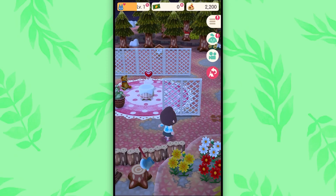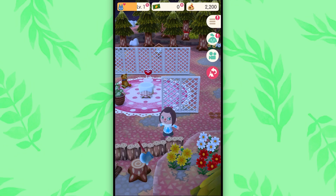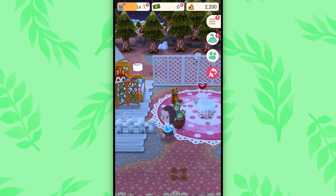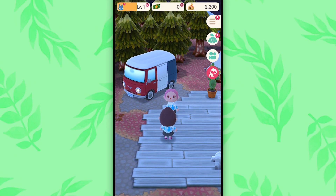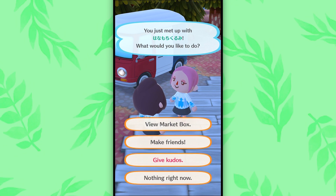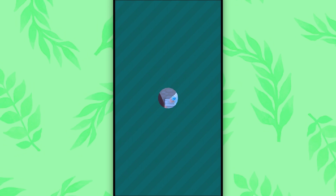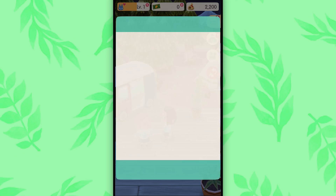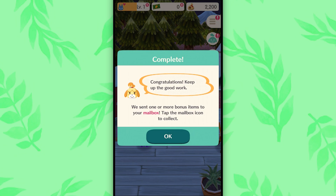She's got so many friends. They're just chilling. I'm Mr. Axe. How do I get in? You just met up with Hana Mo Chiku - Rumi, Rumi. Give them your kudos. Kudos sent. So we just met a stretch goal. Congratulations, keep up the good work. We sent one or more bonus items to your mailbox - tap the mailbox icon to collect.